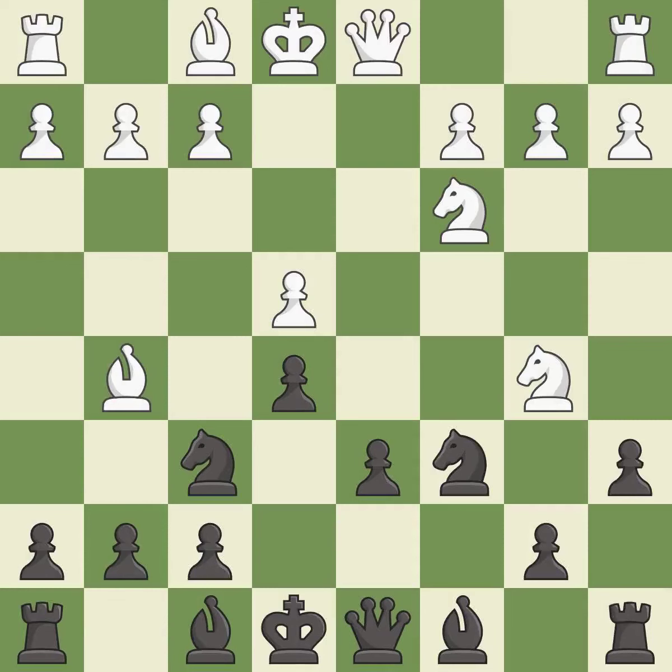A6 kicks the knight off of the active b5 square. Na3 retreats the attacked knight; it will look for a new square on c2 after White plays c2-c3 or c2-c4.